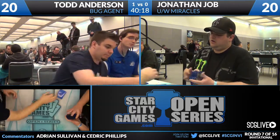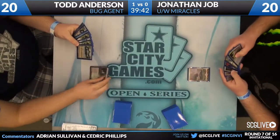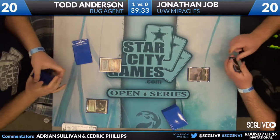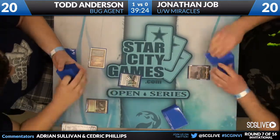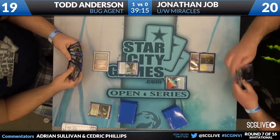For those of you just joining us, I'm Adrian Sullivan here in the booth with Cedric Phillips. This is the Star City Games Open Series featuring the Invitational. We are in Los Angeles — this time of night not so sunny anymore. This is the seventh round of the event. On the left, Todd Anderson, on a tear this event — he wants to defend that crown, having been our champion in Atlanta three months ago. Jonathan though is having none of it. We're going to see a Mystic Gate here from Jonathan, followed up by a Counterbalance.